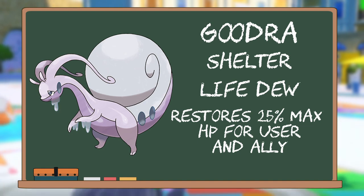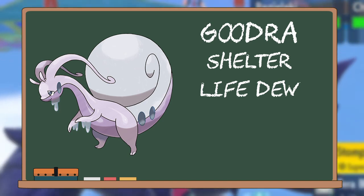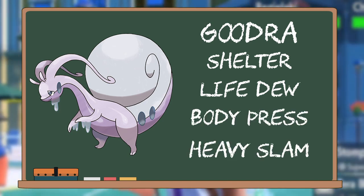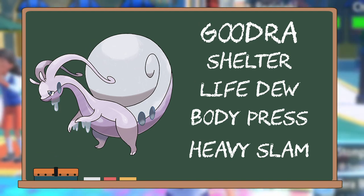So if Goodra is faced against 2 physical attacking Pokémon and it's allowed to set up Shelters, it is pretty much a guaranteed win, because your opponents cannot do any damage whatsoever. All the while, you can heal up any damage that they do, and even go on the offensive with something like Body Slam or Heavy Slam. But arguably, you don't even need to attack them, because they'll be doing the damage themselves thanks to that Rocky Helmet chip damage.